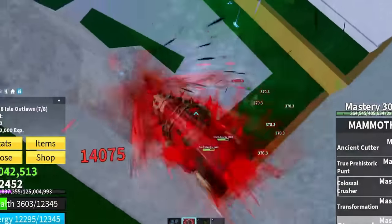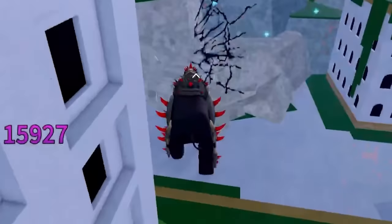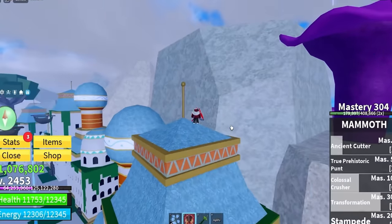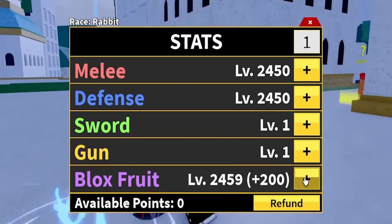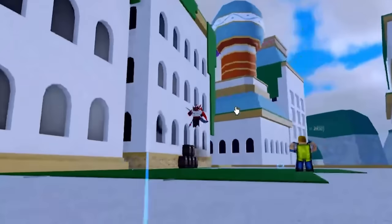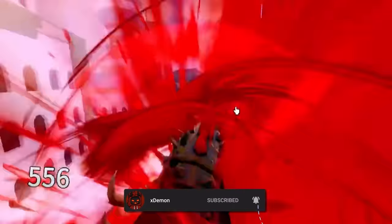With this final kill, we combo up the remaining NPCs with Ancient Cutter and complete the quest. When we untransform, there's a nice cool little aura. I'm putting stat points into Blox fruit now that we have this super overpowered new transformation. That is the new Mammoth fruit inside of Roblox Blox Fruits — smash that like button and subscribe for more videos like these.